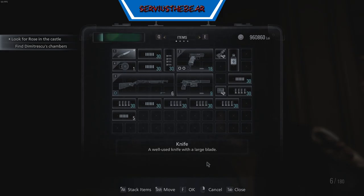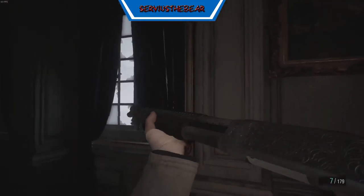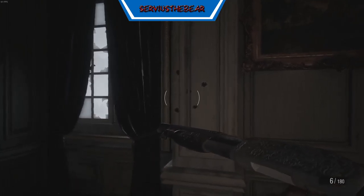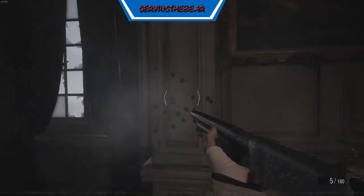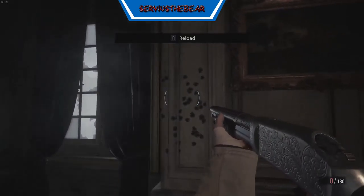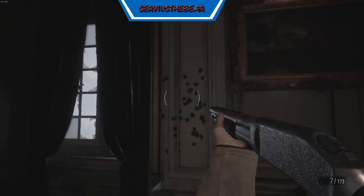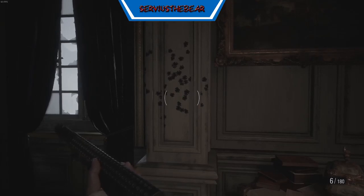Here we go. You can see I've been firing away already. We're sitting at 180. I reload — I'm now at max on my chamber. I'm going to reload. Yep, the numbers went down to 173. I'm going to fire again. It's now backed up to 180. The unlimited ammo option is working fine with the shotgun.